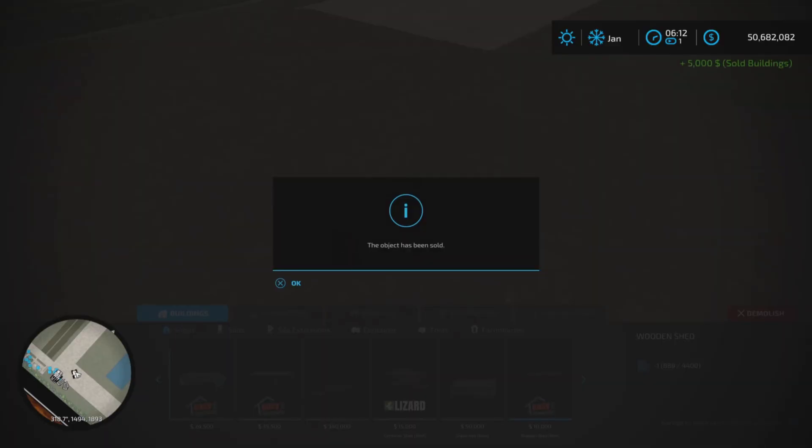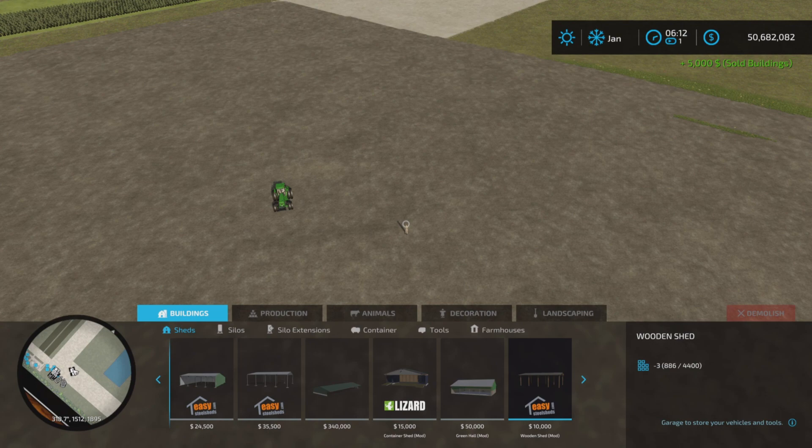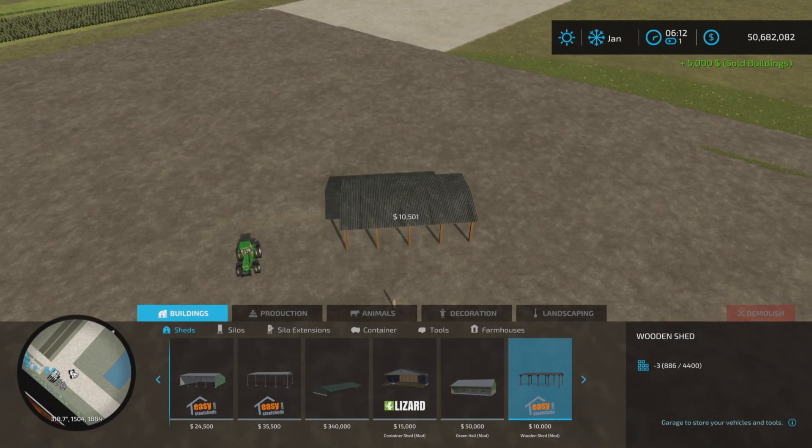Let's find out how many slots, and then I'll show you where it is. So it's under Sheds — Buildings, Sheds, Wooden Shed — three slots. I thought I wrote that down.